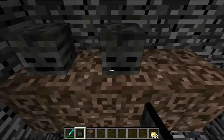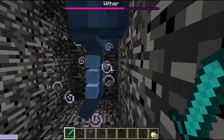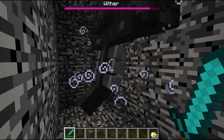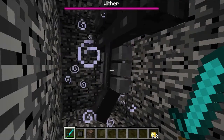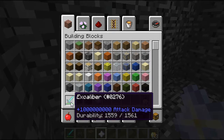Then you must place three of the wither skeleton skulls above the soul sand. Once you have done that, the wither will spawn, and then you must kill it. Once you have killed the wither, it'll give you a nether star. I killed it using a command block to give me an insane sword.